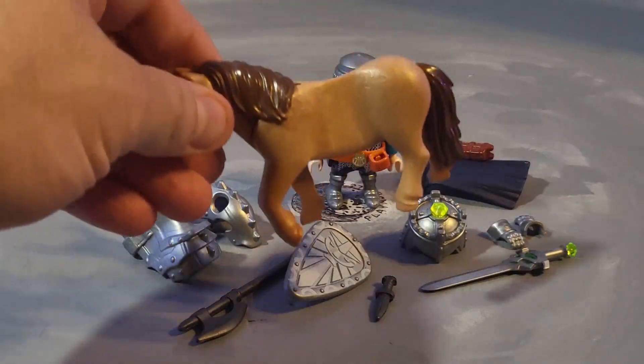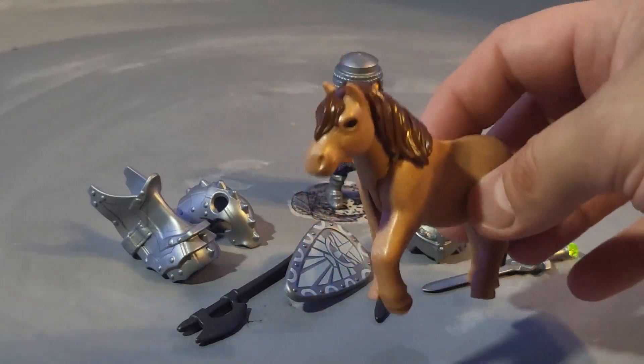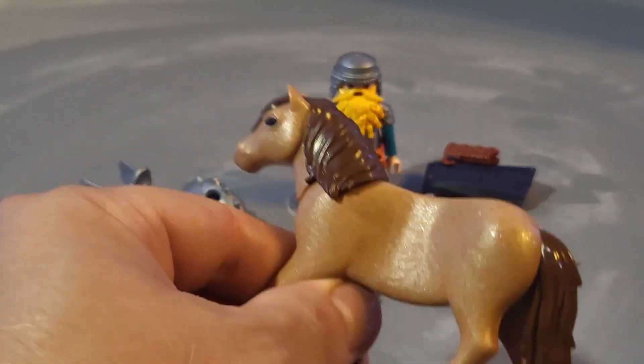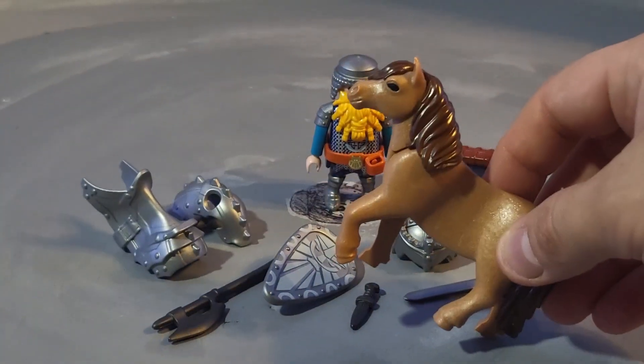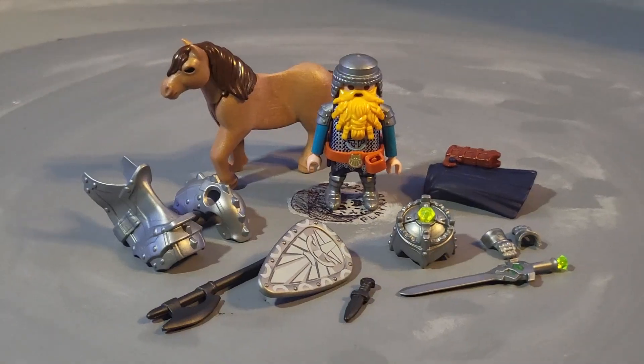Here is the horse — or in this case, the pony. Compared to a normal Playmobil horse it's almost the same size. He has a very detailed head; I like the head a lot — the eyes, everything. I just wish it was one of those vintage kinds that you can stand up on their own. There you go — that's the set.